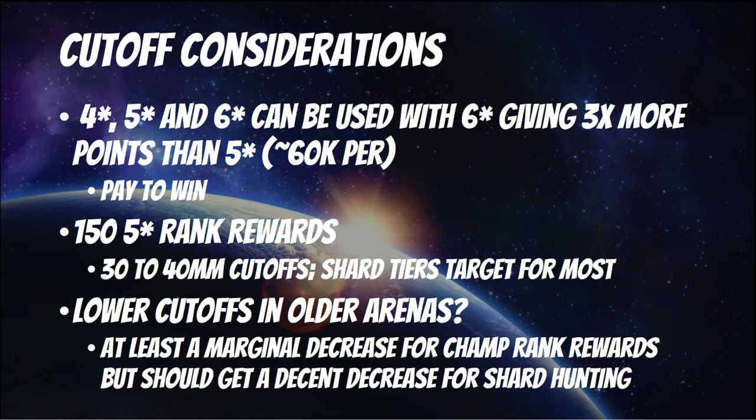Now in terms of the lower, older arenas — what will this mean for cutoffs there? I think we'll at least see a marginal decrease for where you get the champ. When the new arena structure came back in March 2017, 3-star champs were easy to get, but any time there was a new champ we still had to go to 1.5 or 1.6 million. We're still in that range based on Void and Hulk Ragnarok. So I don't think the decrease for the champ tier in 4-star basic and 4-star feature will be that significant.